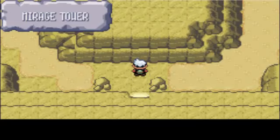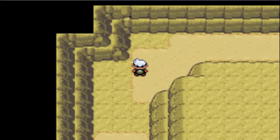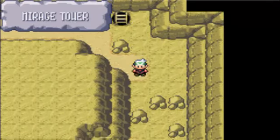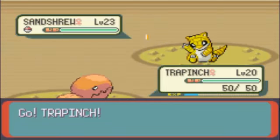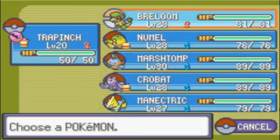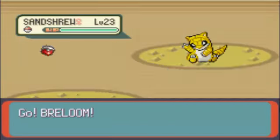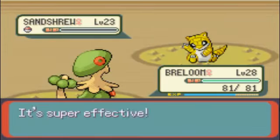So let's go through Mirage Tower. This is a one-time accessible place. Alright, it's time to skip through this level. I hate Sand Attack. There we go.